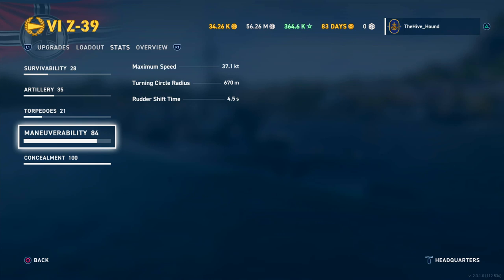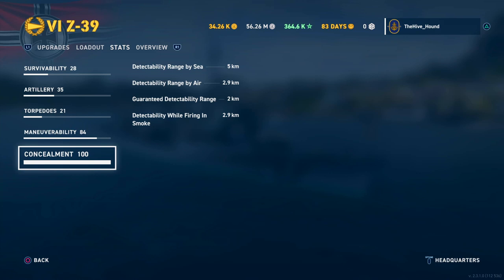Rudder shift time is 4.5 seconds. This ship does feel a little sluggish for a destroyer — the Russians are pretty sluggish but I've been playing British and Japanese quite a bit lately and yeah, it's not the most agile. You can't swing the boat around as quickly as some others, but I guess that's part of the trade-off for having the heaviest guns and highest hit pool. Detectability range by sea is down to 5 kilometers.